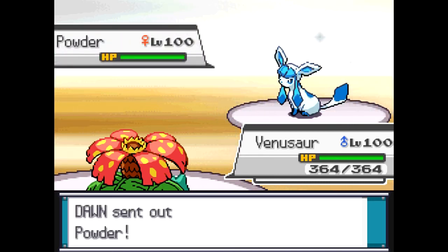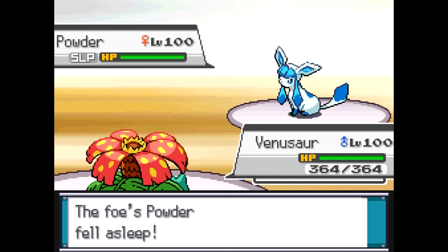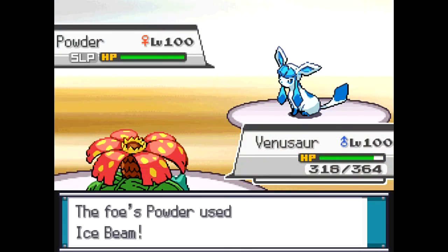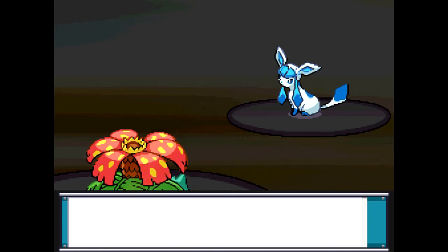Then he's going to go ahead and make a switch out. He goes into Glaceon, but I went for the Sleep Powder on the switch — just a safe move rather than go for the Grass move. I put the Glaceon to Sleep, so I'm thinking I'm really, really lucky, but all of a sudden he goes for Sleep Talk and he pulls an Ice Beam, because basically what you do when you use Sleep Talk is that you randomly pick one of the other three moves that you have, so that really, really sucks.